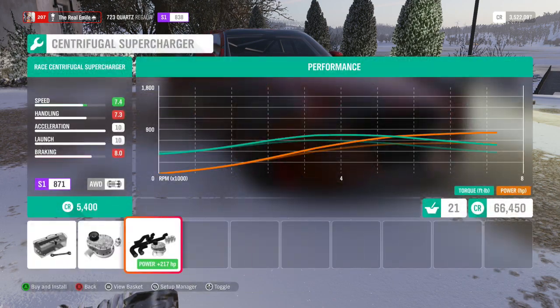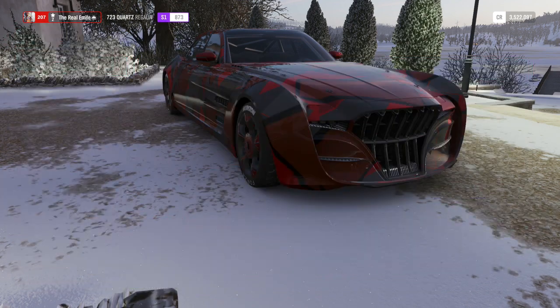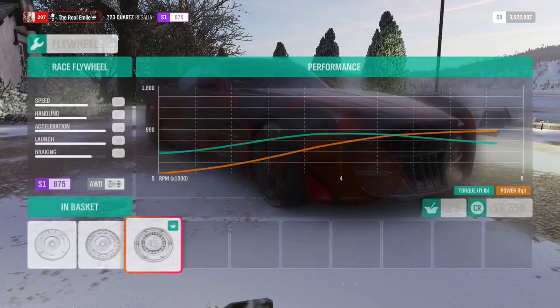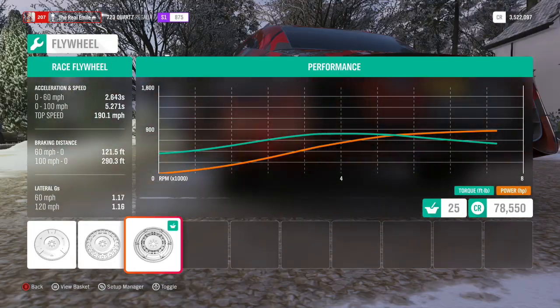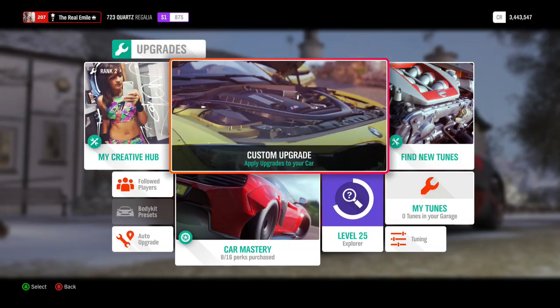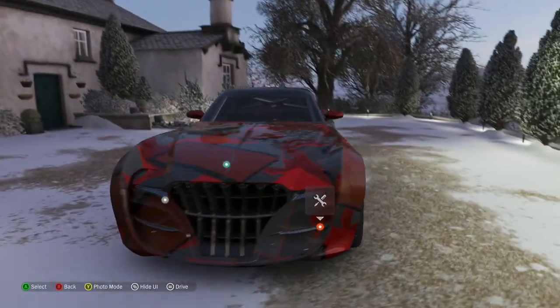That supercharger adds a fair amount of whack. That intercooler, less so. And finally, sticking on the flywheel for S1 875. 877 horsepower, 817 foot-pound torque, 4,253 pounds of weight, 2.6 seconds to 60, top speed of 190 miles per hour. That tells me the gearbox is probably slightly close ratio, but 190 miles an hour doesn't offend me particularly, so I'm not really going to go ahead and build from that.